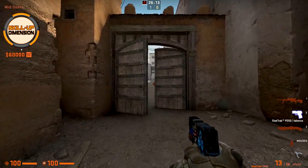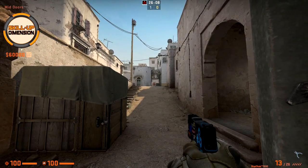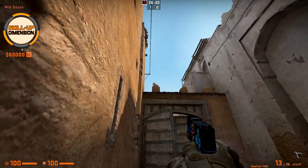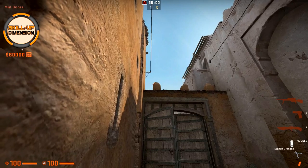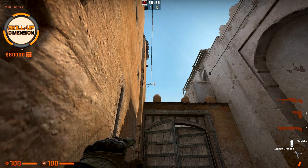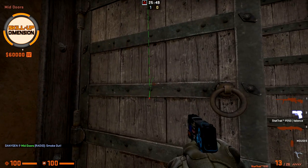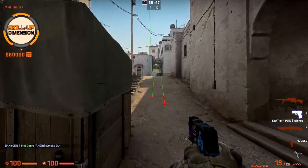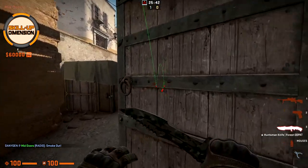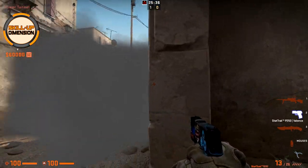Next, let's say you are CT and you want to rush towards the lower tunnel but you don't want to get killed by the spawn player. Come here towards this wall, aim towards this part of the gate to the top until you hit the level of this wood, then go slightly back and throw the smoke. This smoke will drop just a little bit behind the mid box, so you can safely run towards the lower tunnel and nobody at top mid or at T-spawn will see you.